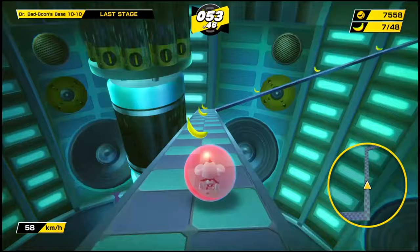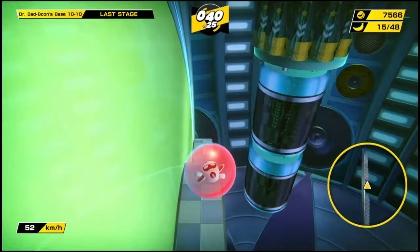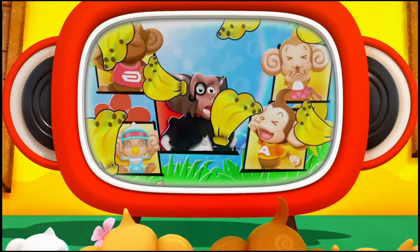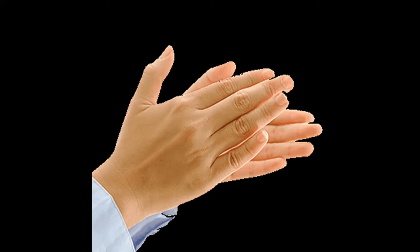The last stage is shaped like a heart, showing Dr. Baboon's obsession with Mimi — that's creepy. In the original game, it was a big challenge game slogan from the original developers of Super Monkey Ball. With Dr. Baboon defeated, our heroes can finally enjoy bananas without spicy curry.